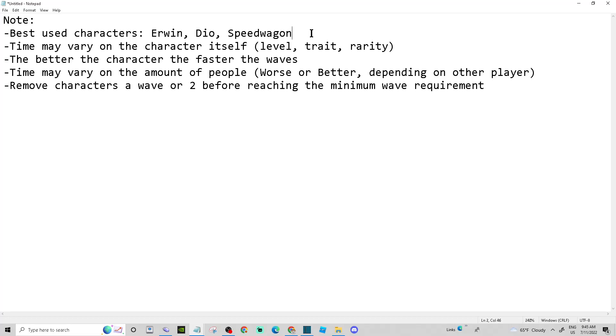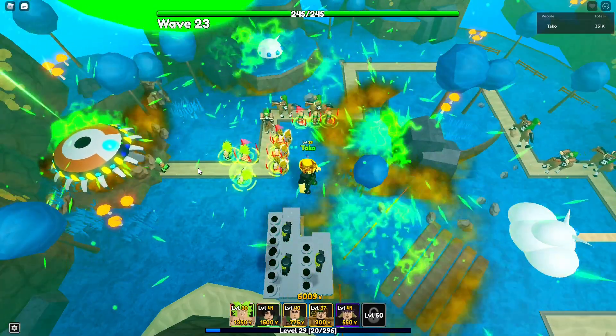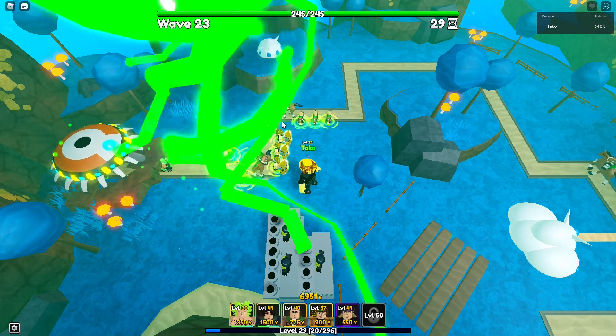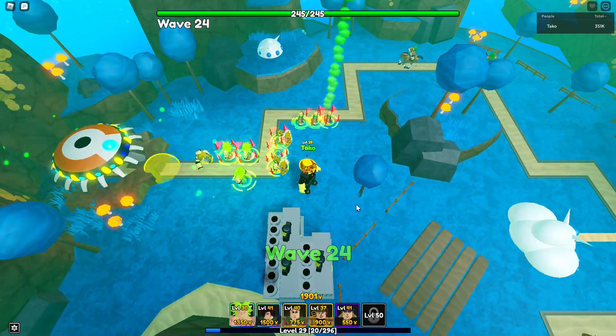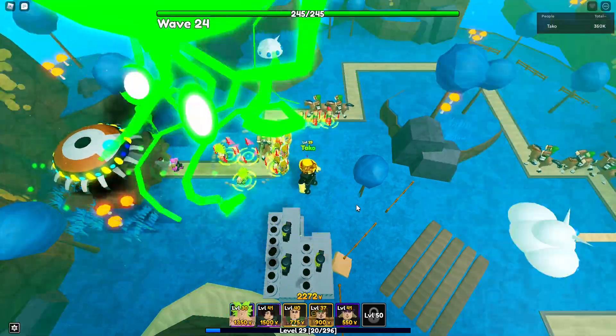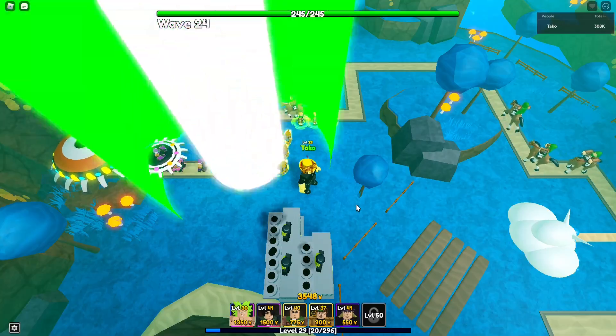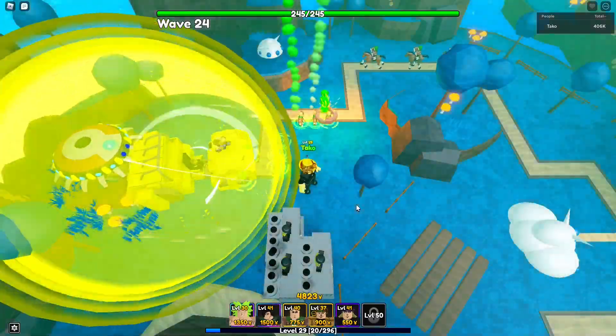Time may also vary depending on the number of players — I did this solo, but if you bring people with good units you might get faster wave clears. Finally, remember to remove your characters a wave or two before your 10-minute mark, since it takes a little time for enemies to reach the base. That's basically it — go into Infinite, set a 10-minute timer, push for around 22 or 23 waves, and you're set. Good luck, and if you find better methods drop them in the comments.